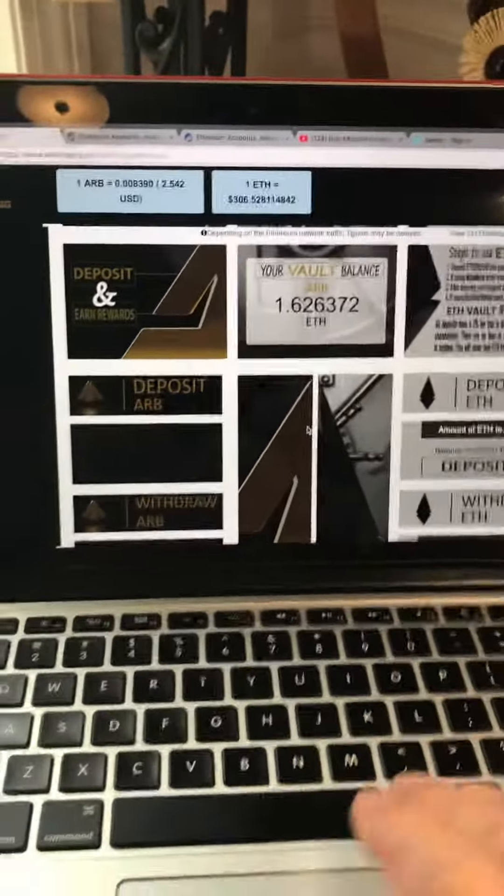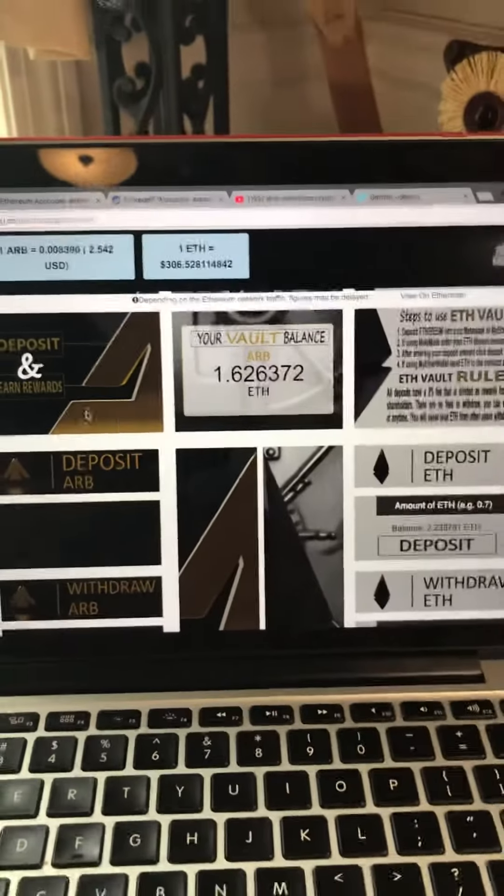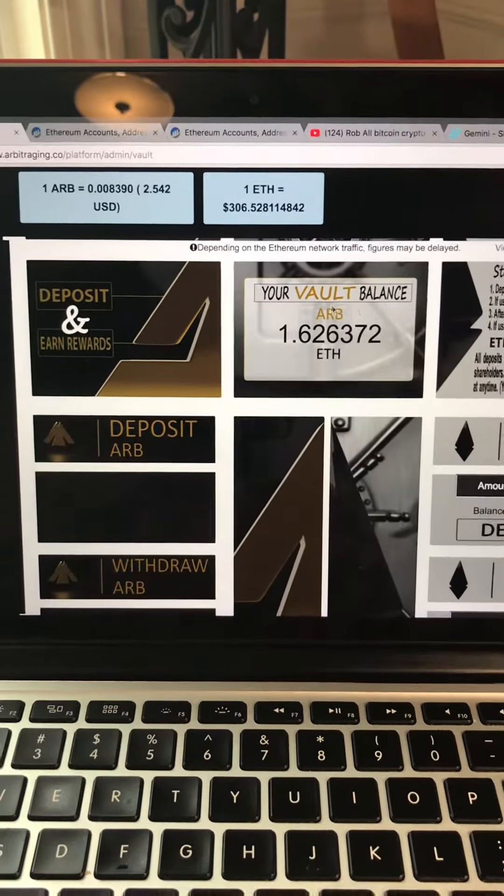A quick explanation of the vault and arbitraging. You notice the padlock is missing, so when you click it, you come to this page in the center to unlock your vault.